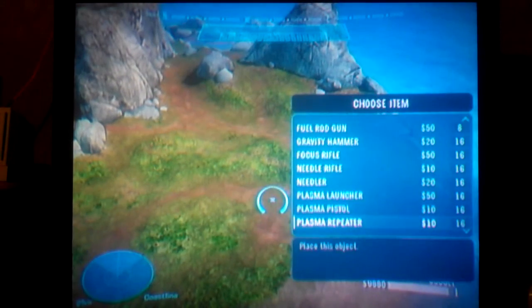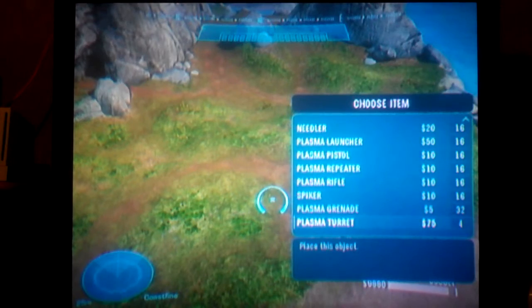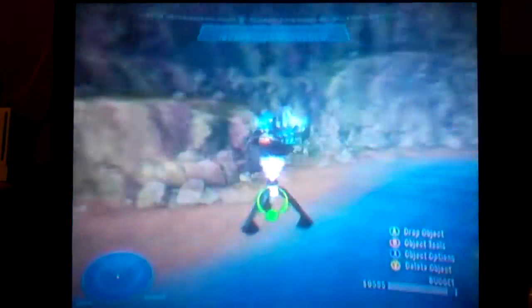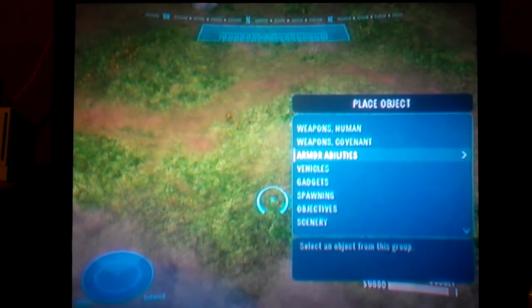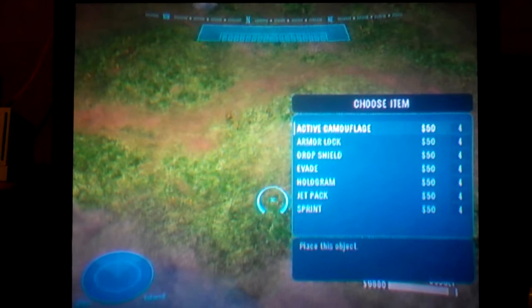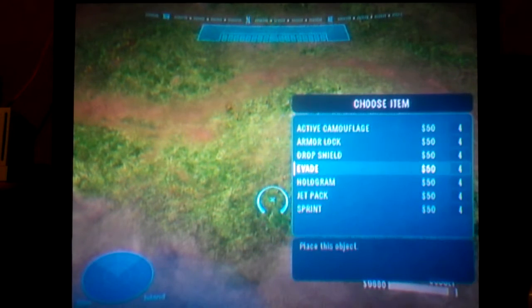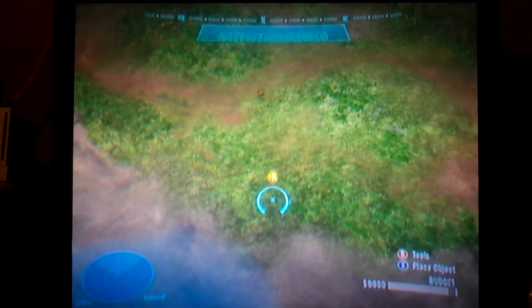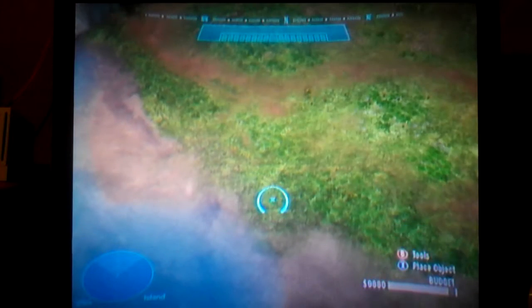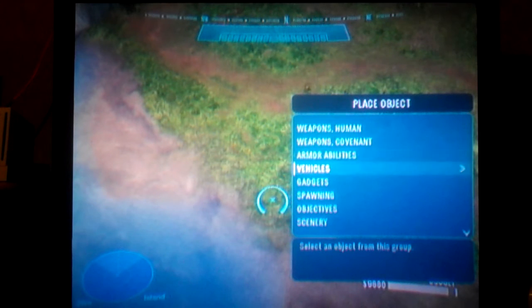There's also the Plasma Pistol, Plasma Repeater — which is new, kind of like the Assault Rifle — Spiker, Plasma Grenade, and Plasma Turret, nothing really new there. Now we go to the all-new Armor Abilities: Active Camo, Armor Lock, Drop Shield which is the Bubble Shield, Evade, Hologram which makes a duplicate of yourself, Jetpack, and Sprint.